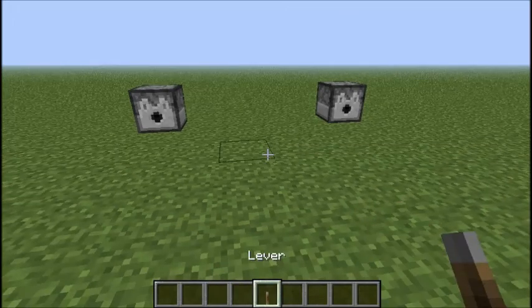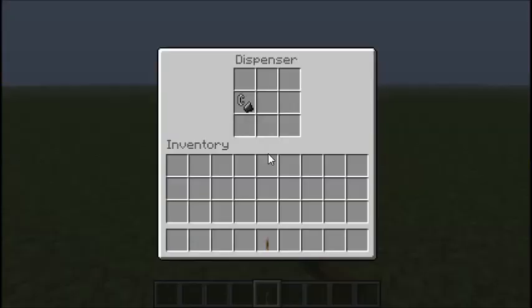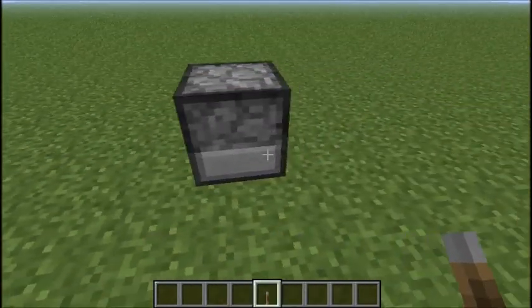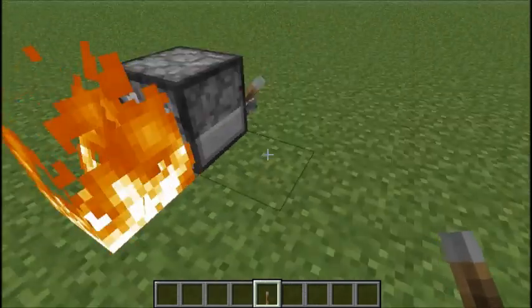We've got two dispensers in front of us and they're going to be holding the two different weapons we've got. The first one you probably may not have known — this is a dispenser holding flint and steel. If you put a switch behind it or a button and flick the switch, it dispenses fire in front of it.